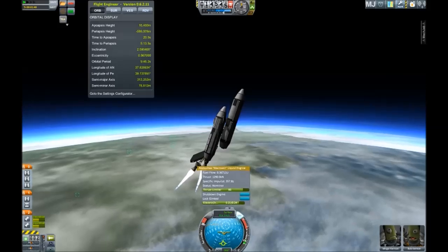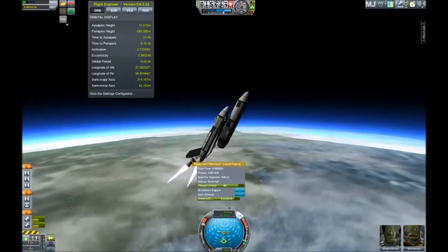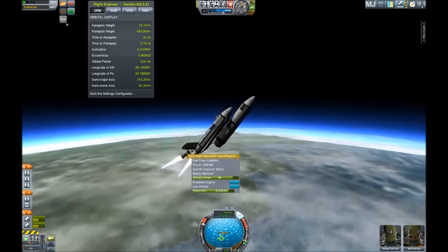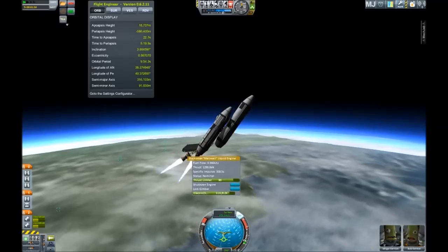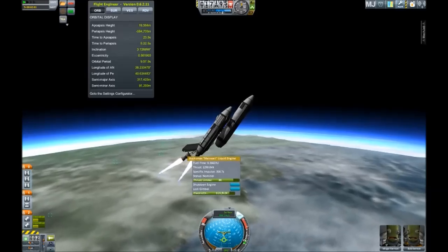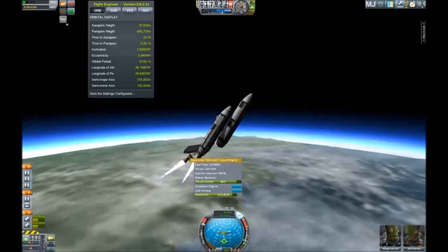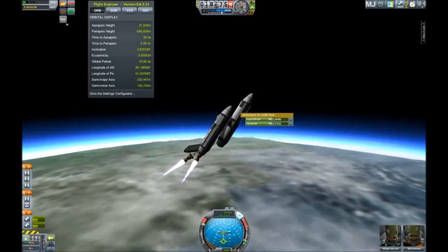Now really picking up speed and getting into the upper atmosphere. This iteration of my space shuttle looks, to be honest, a little bit like a cross between the NASA Space Shuttle orbiter and a fat Antonov cargo plane.